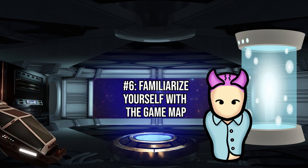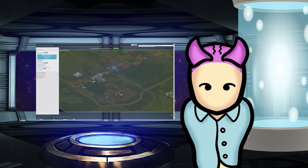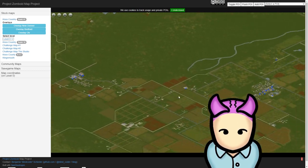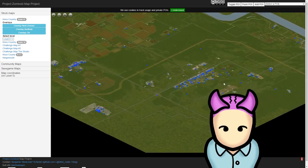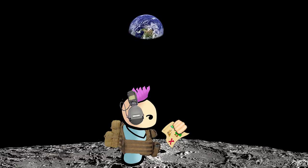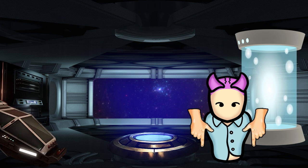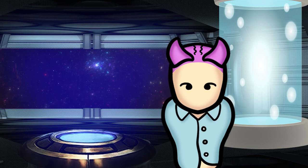Speaking of the map, you should try familiarizing yourself with it. Project Zomboid has a huge map, with loads of different locations and buildings to explore. It can get kind of overwhelming, to be honest. In order to not waste time or resources getting lost, it's good practice to study the map's layout thoroughly. Since the general layout and placement of buildings is always the same, once you've gotten used to it, map navigation becomes much easier. There's also an interactive map at the link below, which you can use to find your way around the Project Zomboid world. Do check it out, it's pretty handy.